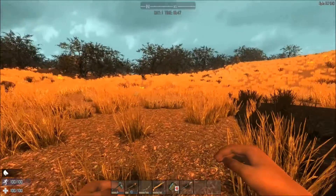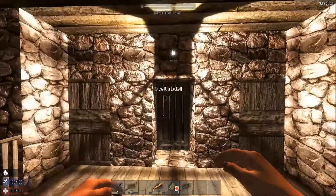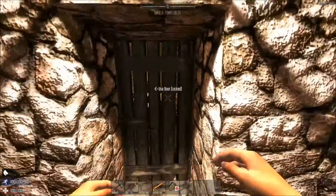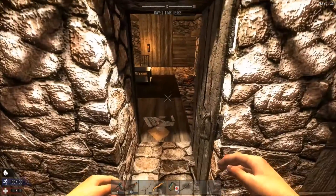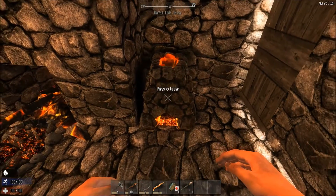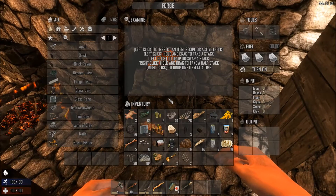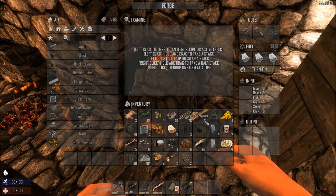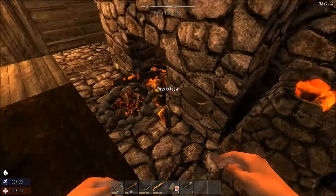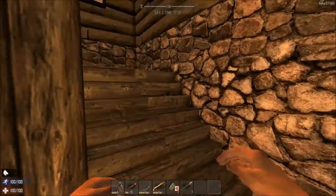I decided this might be a good starter place - somewhere to protect me from the first horde of the seventh day. What I've done is I've boarded up these windows here to give a little extra protection, and added a door because I sort of had to break in. The cool thing is it actually came with a forge - I mean how awesome is that! I didn't have to screw around buying a forge or looking for all the parts to make one. Especially starting off, this is incredibly handy to have.